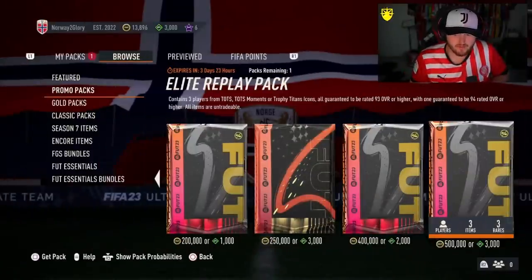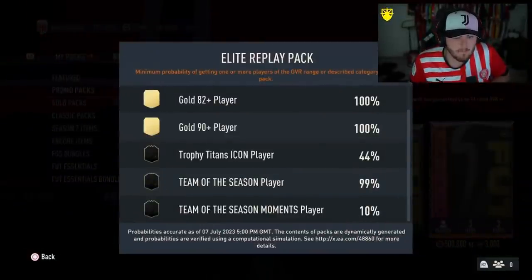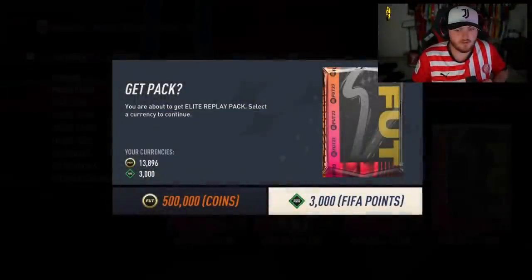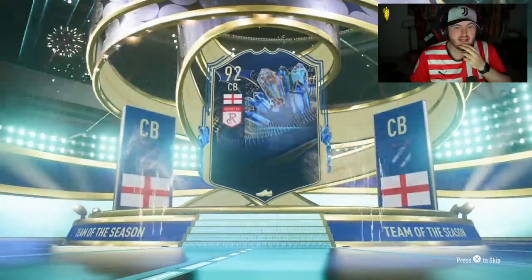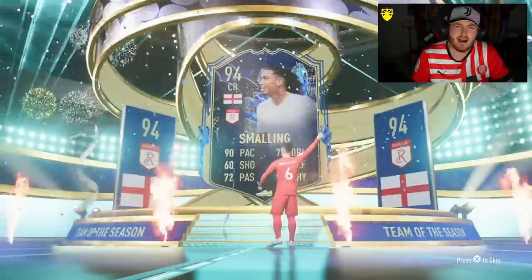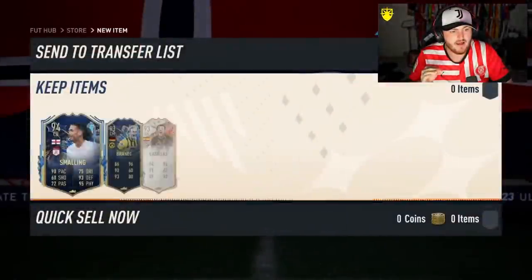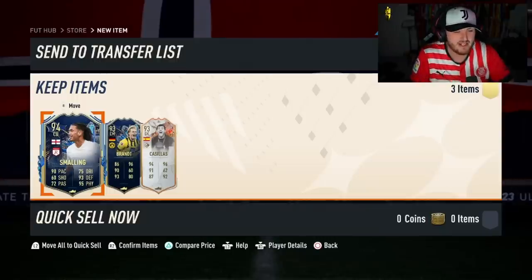Someone made a really good point — we've not had a Moments card in these yet. The Moments are only 10%, to be fair, so it could just be a factor of us not getting one yet. English centre-back, Smalling — not a great start. Can we get our first Moments? You're charging us 3,000 FIFA points in mid-July for this? Come on, man.